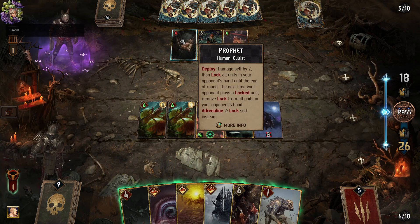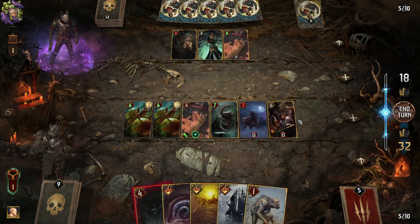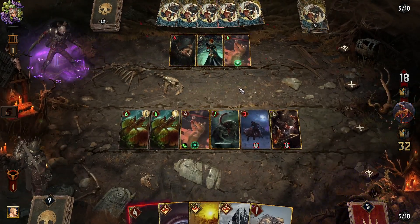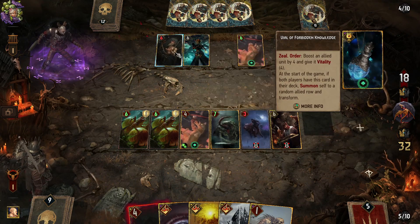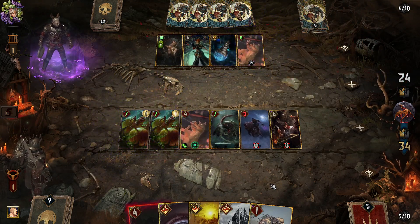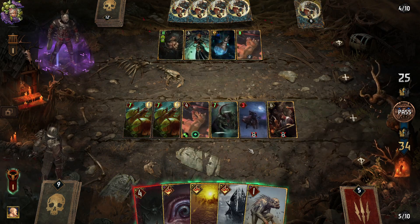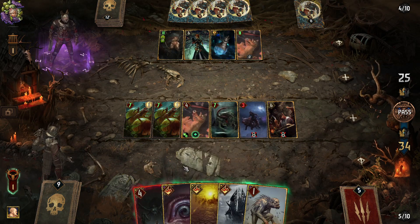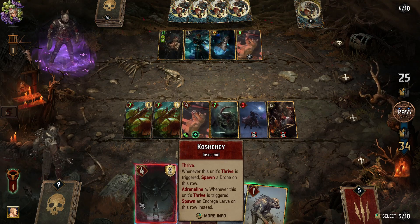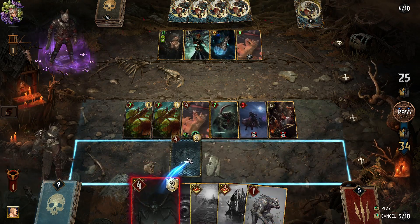Next time your opponent plays a locked unit, remove lock from all units in your opponent's hand. I don't know what's happened. Kill his cat. Now you have to play one locked card and the rest will unlock. Okay, so that one is gone. We're gonna do our Koshi stuff. You're saying to kill his cat — I'm sorry I didn't do that earlier, there were other things going on.